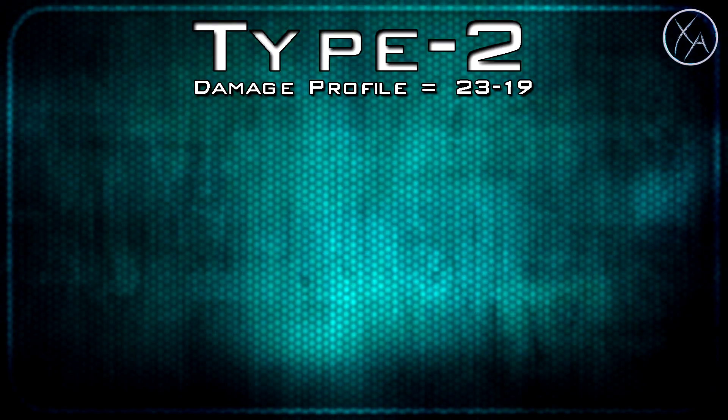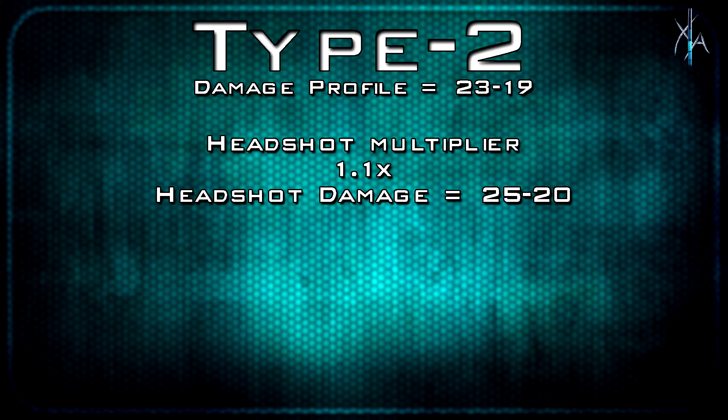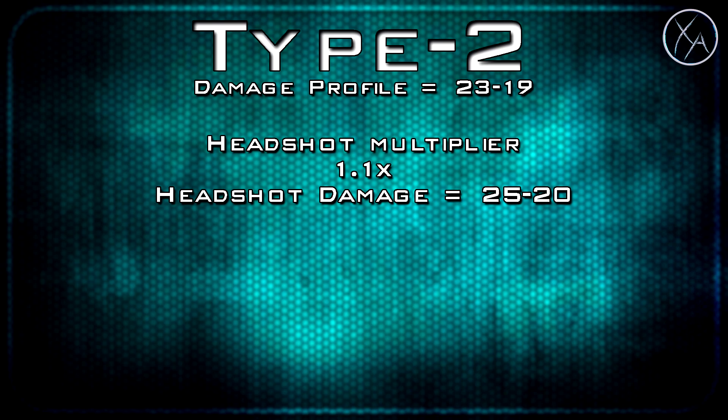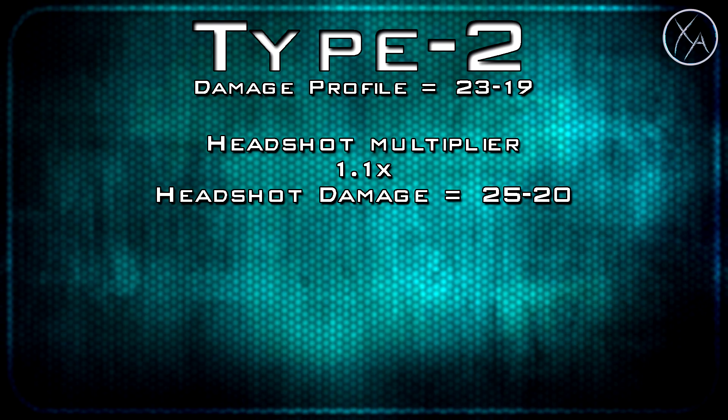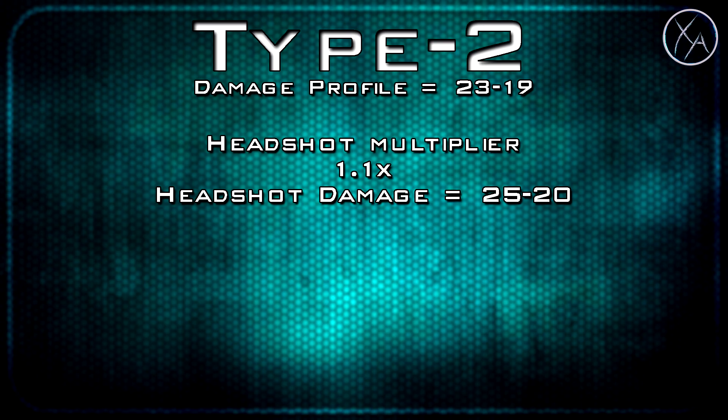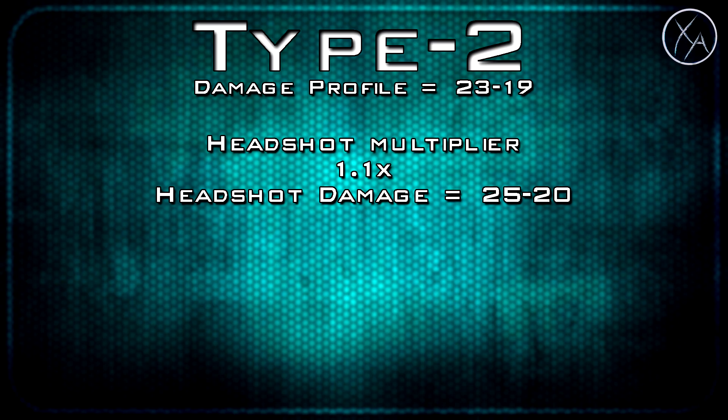Getting into headshots for the Type 2, we've got a standard headshot multiplier of 1.1, which takes our headshot damage profile to 25-20. This means that if you're able to hit every single one of your shots in the head, it will reduce your number of shots to kill by 1. In reality though, this isn't really practical, so headshots are essentially useless on the Type 2.